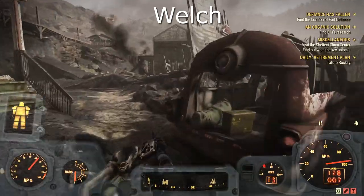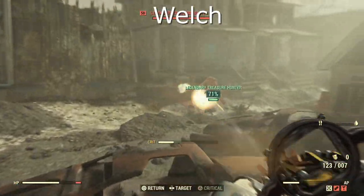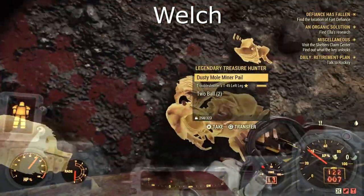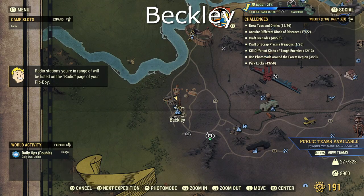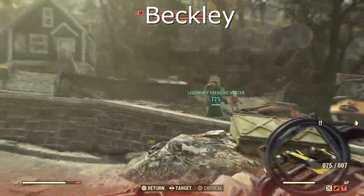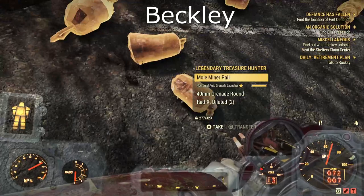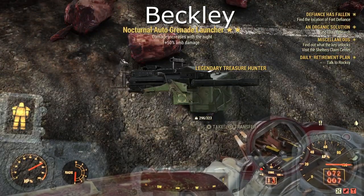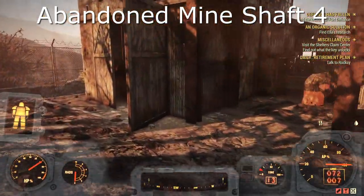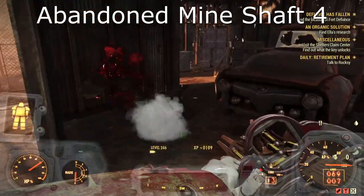Next up we have Welch. Like the previous one I found quite a few here as well — you can get up to 4 or 5 here, so make sure you have a look around properly. On to Beckley — this one was just outside on the outskirts. Next up we have the Abandoned Mineshaft 4. This one is another straightforward one, quite a small area, and he was just inside one of the garages.